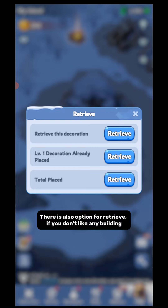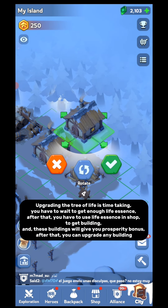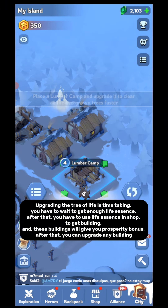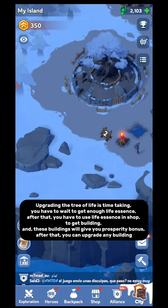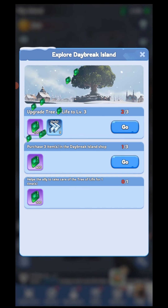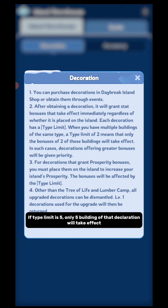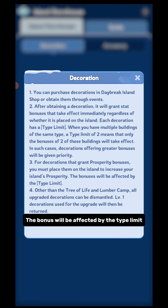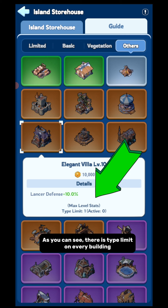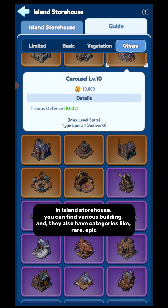There is also an option to retrieve a building if you don't like it. Upgrading the Tree of Life is time-consuming — you have to wait to get enough life essence. After that, you have to use life essence in the shop to get buildings, and these buildings will give you prosperity bonus. After that, you can upgrade any building. Here you need to keep in mind that every decoration has a type limit. If you have multiple buildings of the same type and the type limit is 5, only 5 buildings of that decoration will take effect, and decorations offering greater bonus will be given priority. The bonus will be affected by the type limit. As you can see, there is a type limit on every building, and you can see how many of them are active. In the island storehouse, you can find various buildings, and they also have categories like rare and epic.